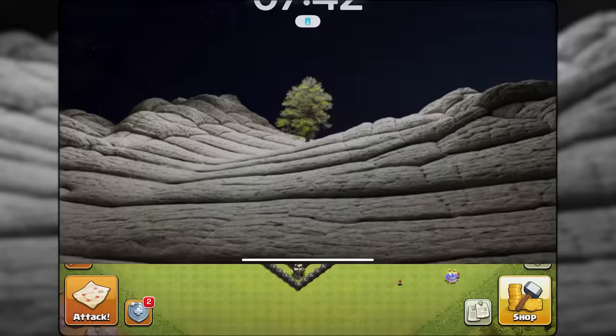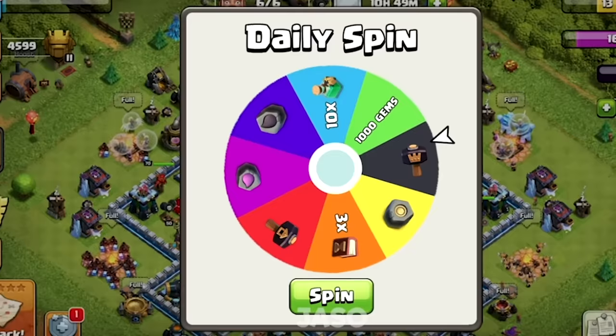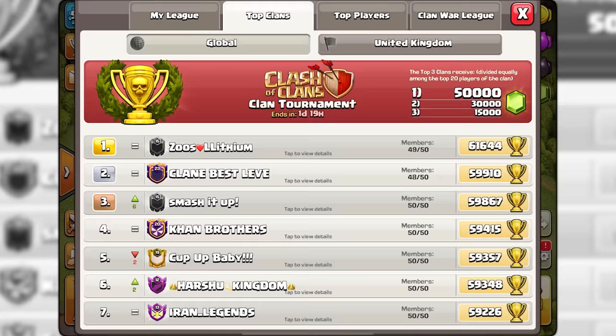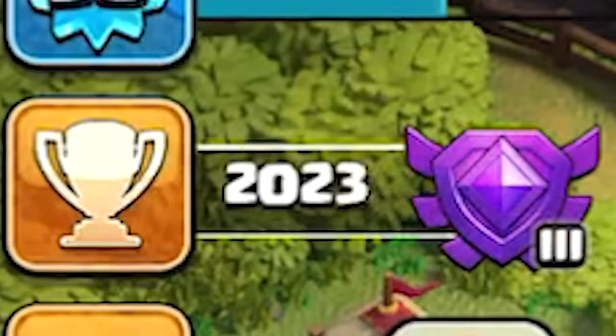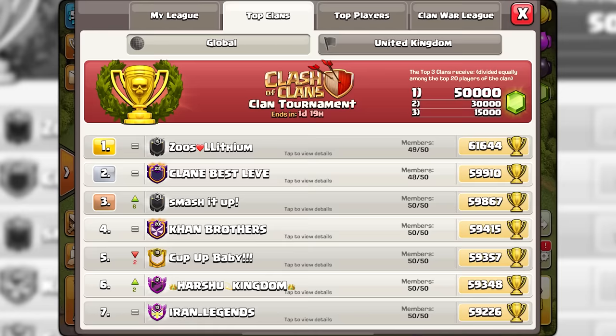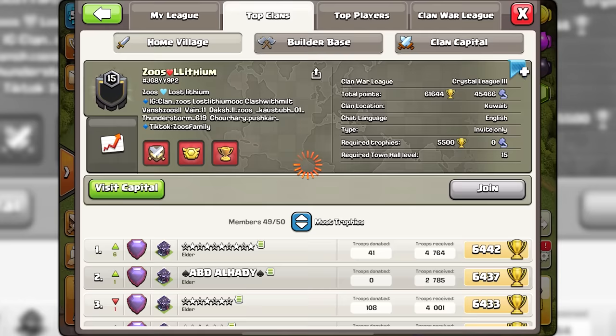With only 2 days left to find 700 extra gems, I needed to go for the highest-rewarding method of them all. I knew I could use some help, and they could definitely use my humongous trophy presence, so the only logical thing to do was to join Zeus as the season was just about to end.